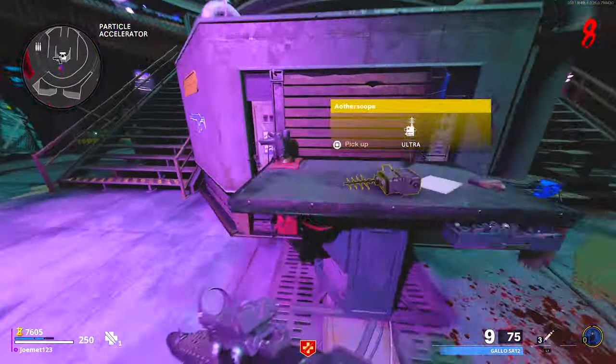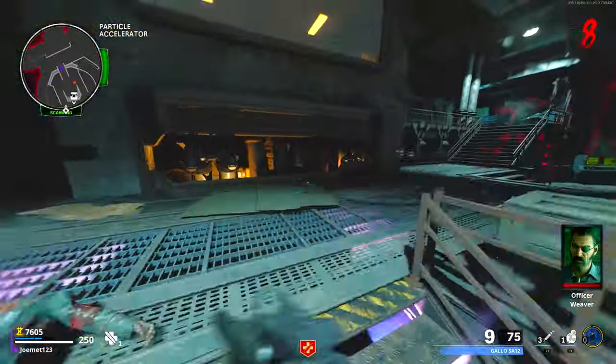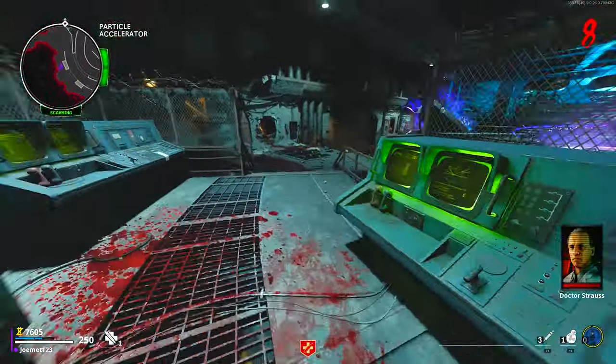Hopefully this cleared the air for people who were a little confused. All you have to do now is go downstairs and simply build the Etherscope at this table right here and you should be good to go. There's a lot of misinformation out there, so just a heads up on how the portals work. I'll see you guys in the next video — take care of your meatballs.